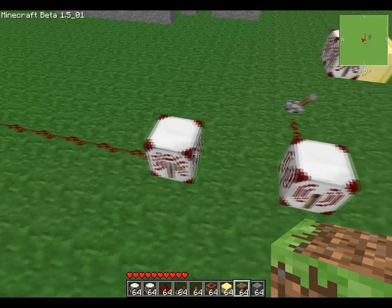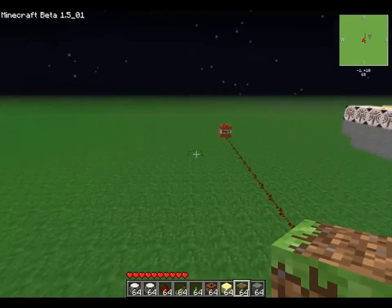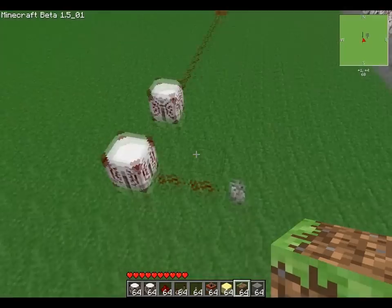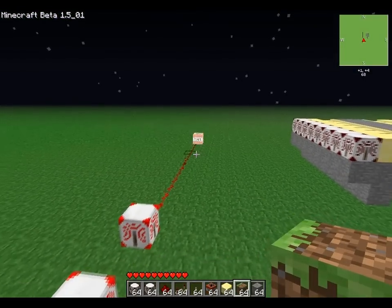This one's at zero and this one's at zero. Now redstone, as you know, can power TNT. As soon as I hit the switch it powers the TNT. As you can tell, no other redstone blocks powered up.